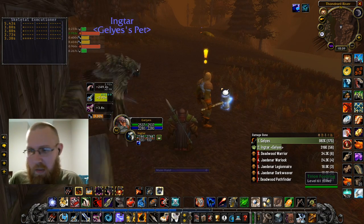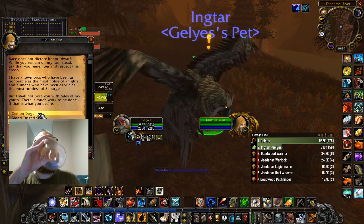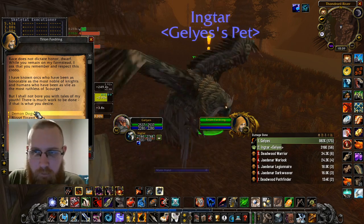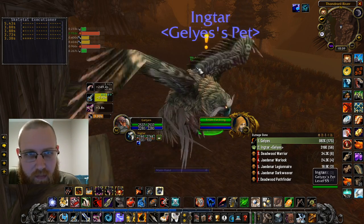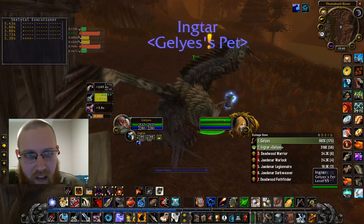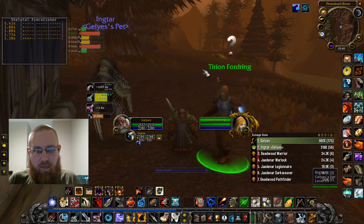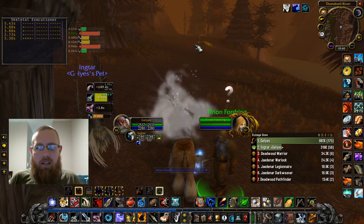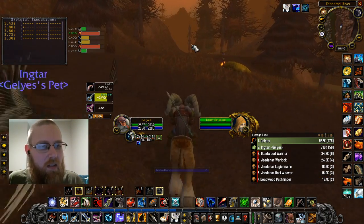The Lich King wants to resurrect him but they don't let it happen. Okay — that's a lot of dudes. 25. Carrying grubs, harvest their meat. This is actually great — the only thing that would be nicer, Tyrion, is if you could be a Stable Master so I could stable my pet and learn Screech.